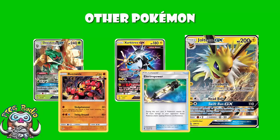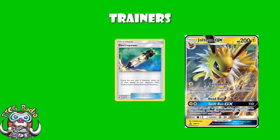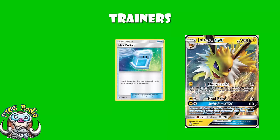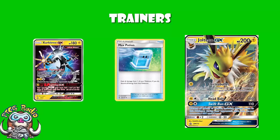If we look at the trainer line, we see a lot of stuff we would expect. We also see the four Electro Power, obviously, and we see a couple of Max Potion. Max Potion is really good because a lot of the time your opponent isn't going to get a one-hit KO on a Decidueye, and then you're just going to get it back to the bench. Also very nice for Jolteon or for Zerkatree if your opponent tries to two-hit KO without using special energy.